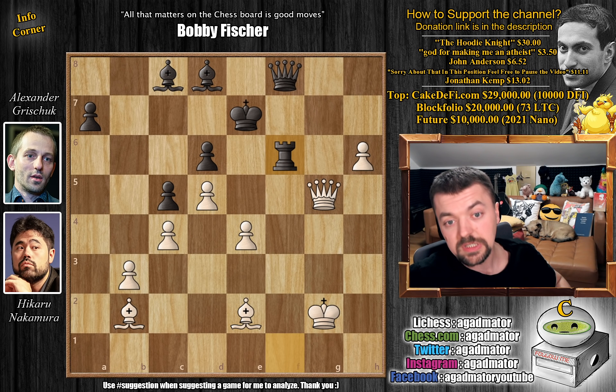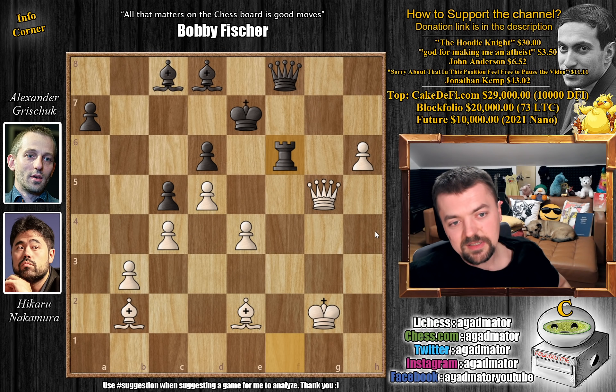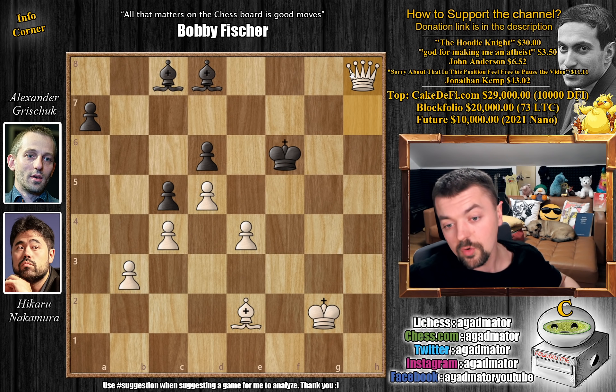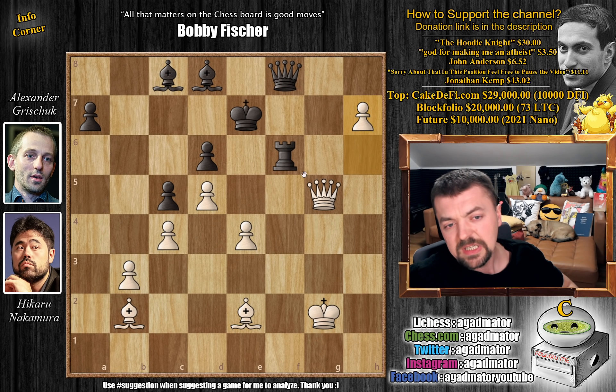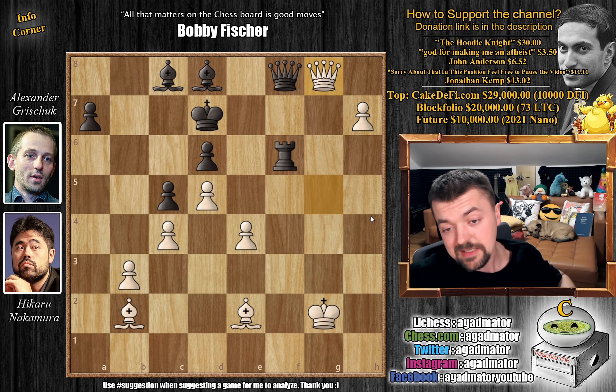There is one move that wins the game, and only one move. Feel free to pause the video and find it for Hikaru. For those who were able to do it, congratulations on spotting this brilliancy. It is pawn to h7 — that's the winning move. Now there's simply not much you can do. If you try queen to h8, we just capture; after queen captures, bishop captures, the h8 square will always be ready for the pawn to become a queen. Grischuk played king to d7, but now Hikaru just played queen to g8 — the only winning move. On move 42, Alexander Grischuk resigned, as there is nothing more to be done.